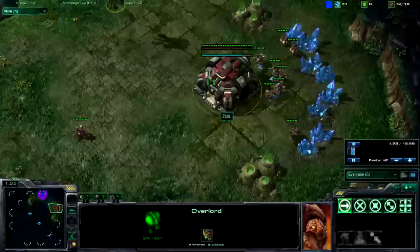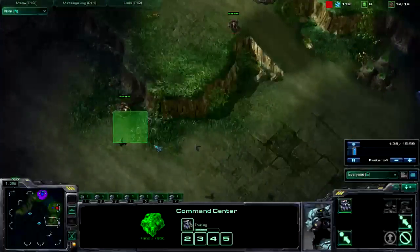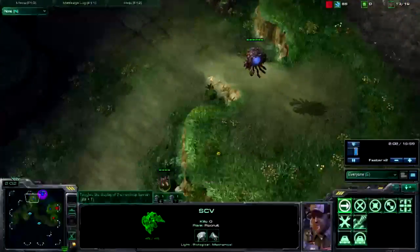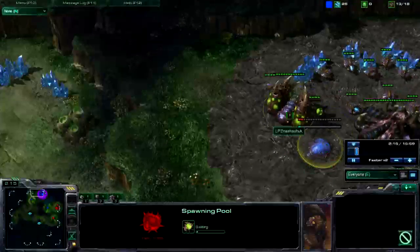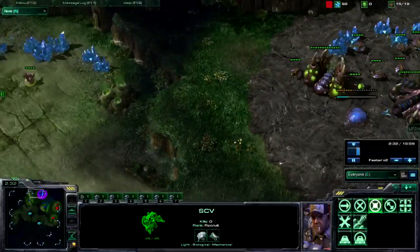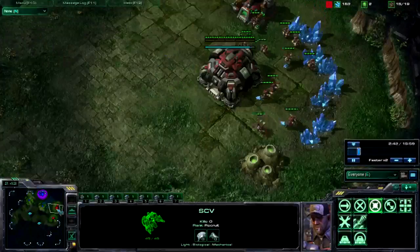Sending my scout out, just fulfilling the build order like it should be done. I'm immediately going to go to his base location so I can scout when he expands and when he gets his spawning pool. I scout a spawning pool before the Extractor, which means probably Banelings and early pressure, or Roaches. I want to know when he expands, because when he expands is key.